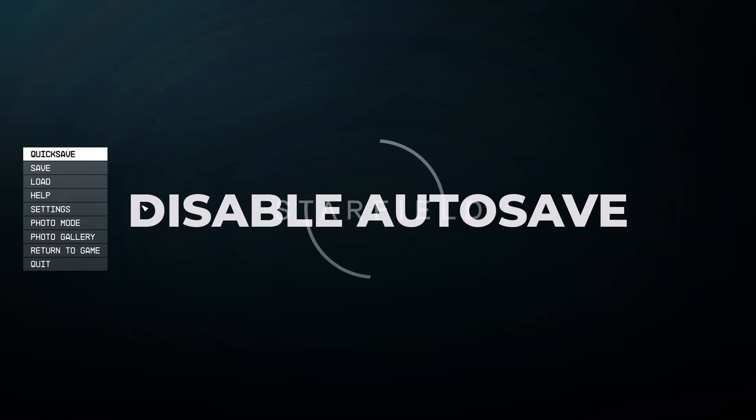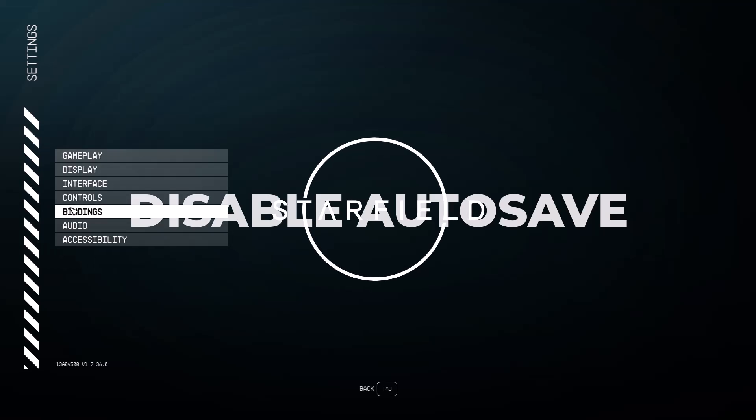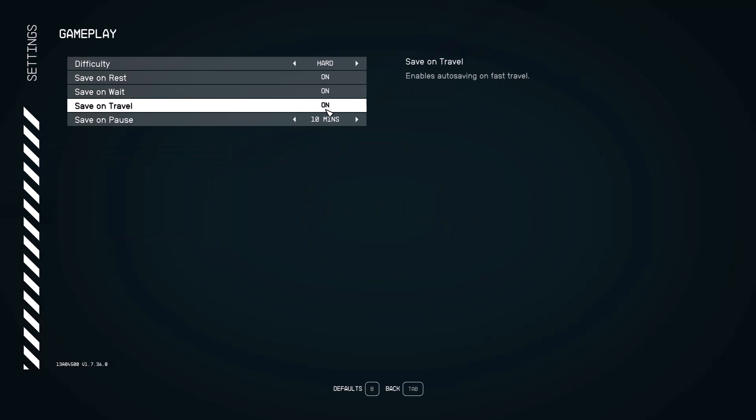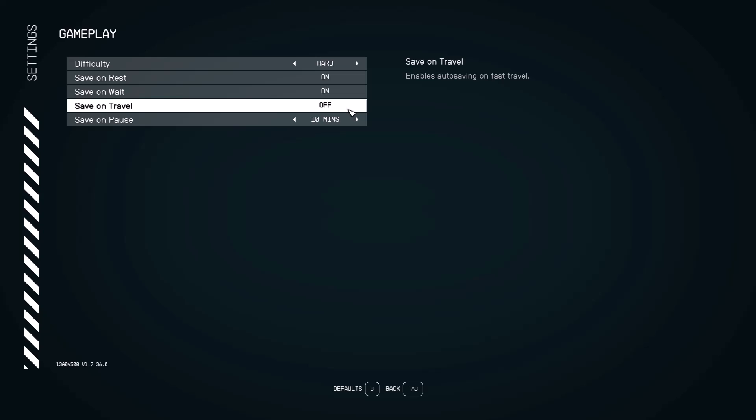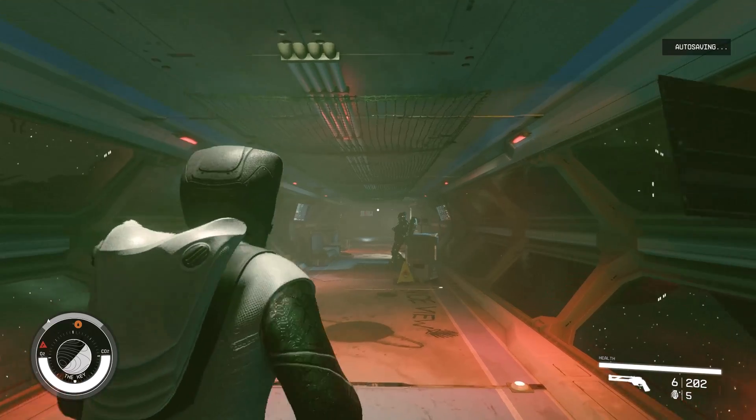The next thing to do is to reduce the number of save slots in Starfield. You can change the autosave settings. Go to the menu and select Settings. You will see four autosave settings: Save on Rest, Save on Wait, Save on Travel, and Save on Pause. You can click on each and select Disabled.